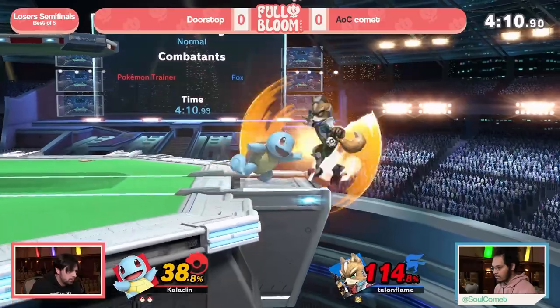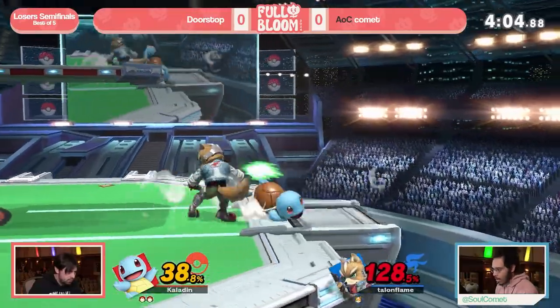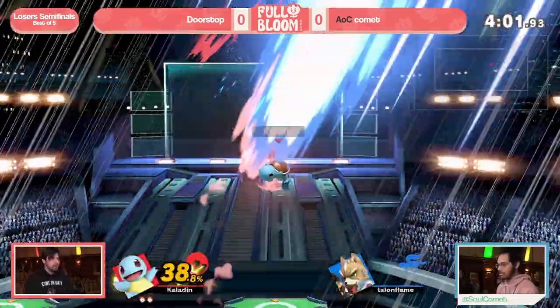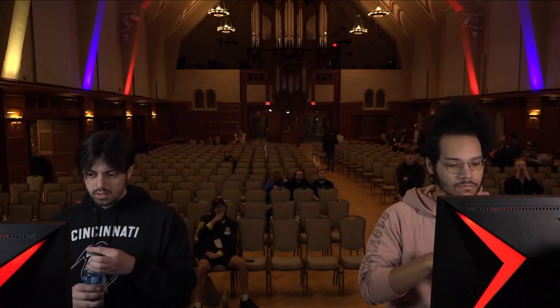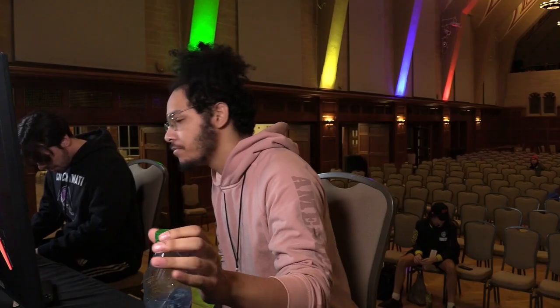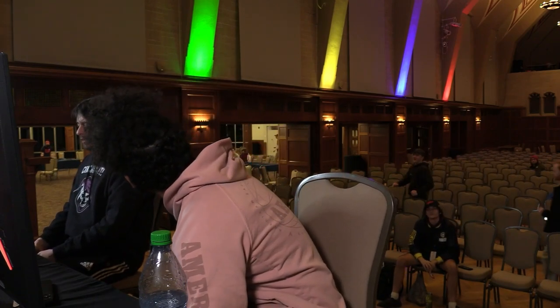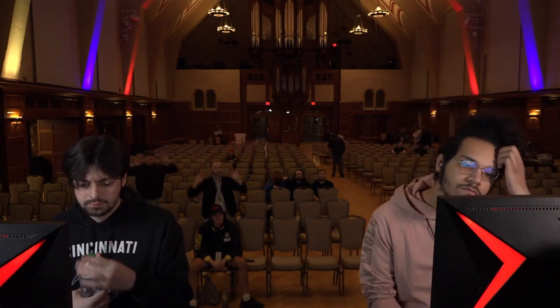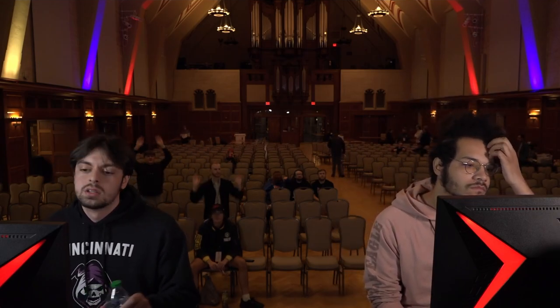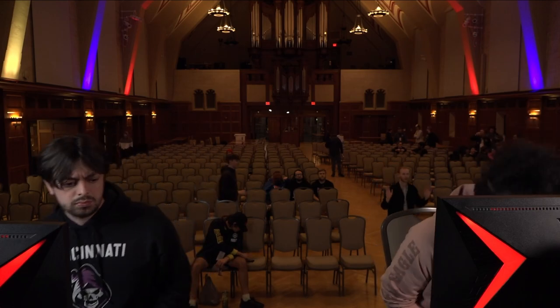Lots of damage on that multi-jab. Comet is just scrapping and trying to find some semblance of something. Making sure Doorstop was not able to catch him, but these ledge traps have been really scary — we've seen some two-framing attempts with the down tilt. And again, up tilt to up air once more. It's almost like a Hoo-Ha situation. Up tilt to up air is looking like a really consistent thing, and that's rough because Fox is light, so that confirm probably has a pretty generous window.